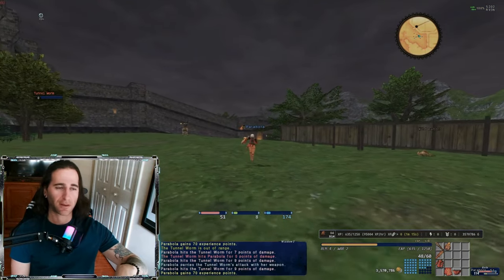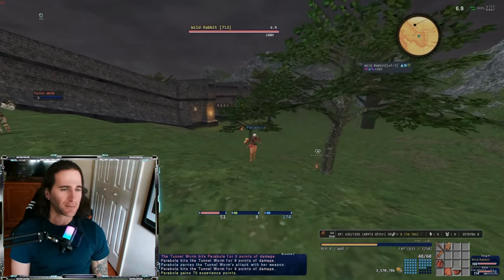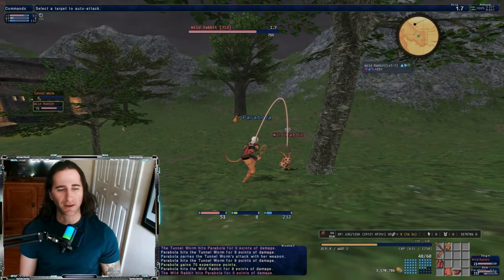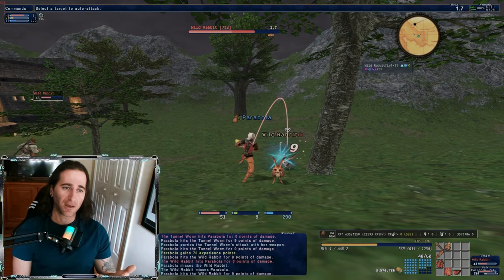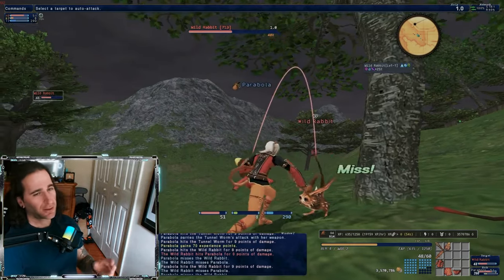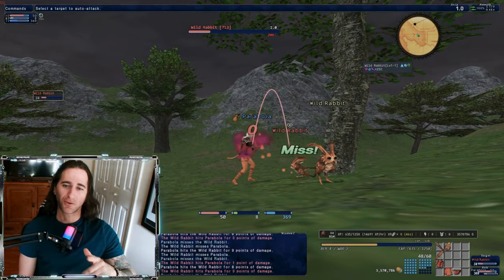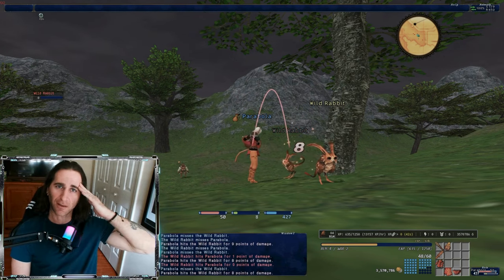That's pretty much it — you kill every single mob from the worms to the rabbits, collect the Beastmen Seal, zone, rinse and repeat all the way to level 10. By the end you should have anywhere from 50 to 65 Beastmen Seals, four to five stacks of rabbit hides, eight to ten stacks of earth crystals, one to three stacks of Flint Stones, and anywhere from six to twelve pieces of hare meat. Good farm! Hope you guys enjoyed this one. I'm Parabola — you can catch me live every day over at twitch.tv/Parabola_TV. Make that money, and I'll catch you guys on the next one!